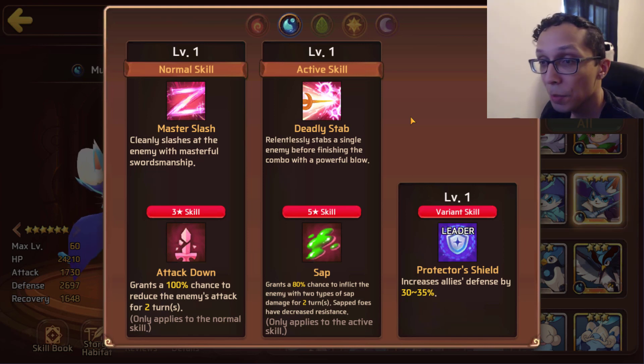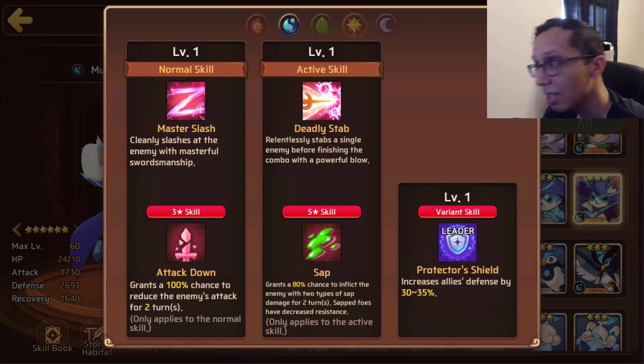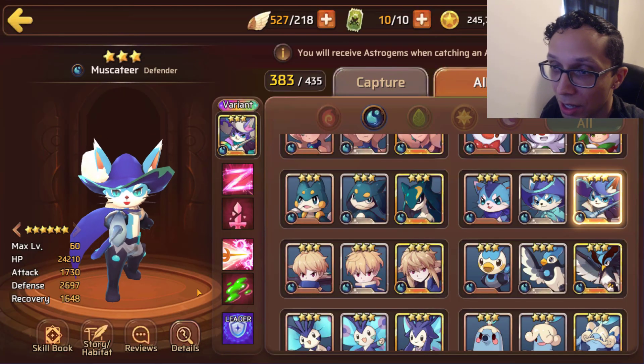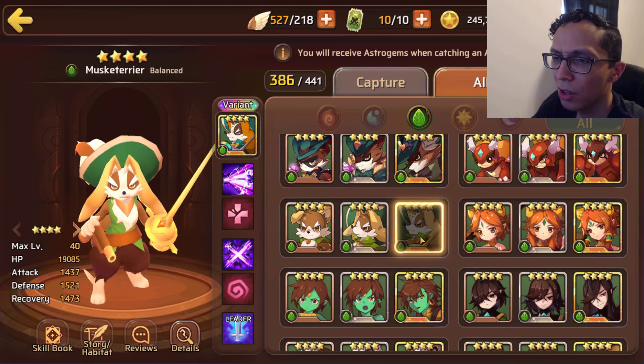Outside of his defense stat, his HP isn't anything super amazing either. There is Attack Down if you want to bring it somewhere, but yeah, I'm really just drawing blanks. That is unfortunately Water Getito.